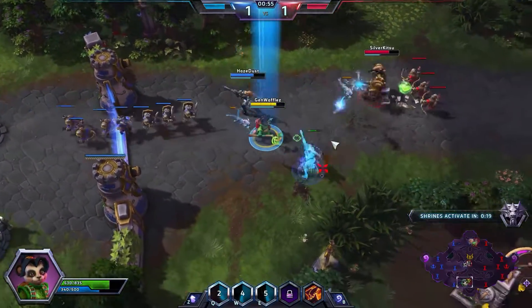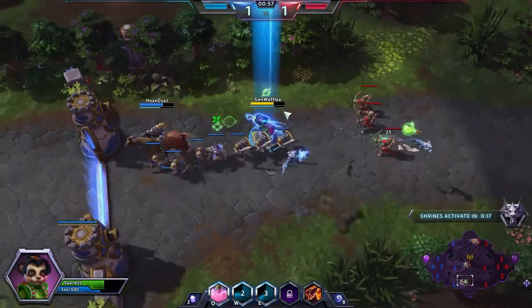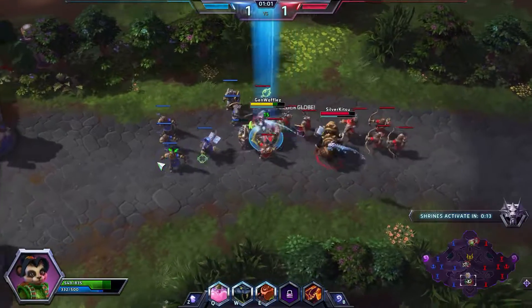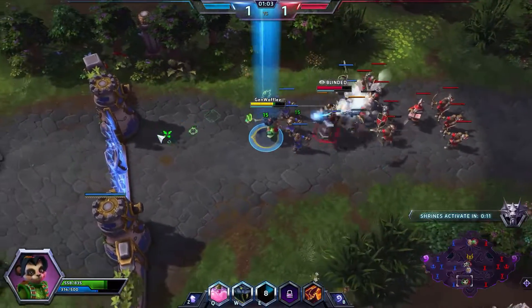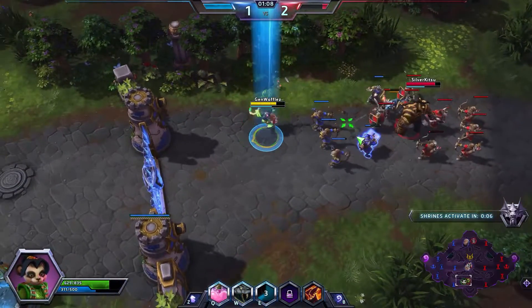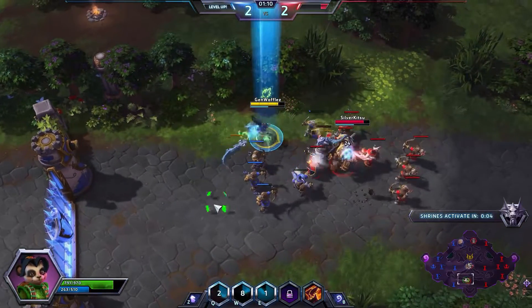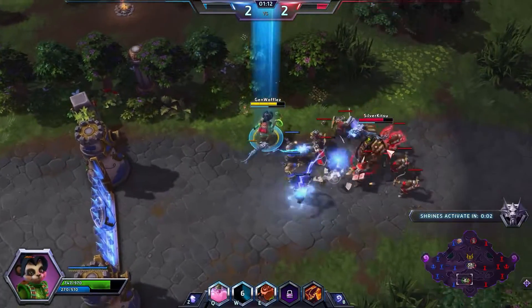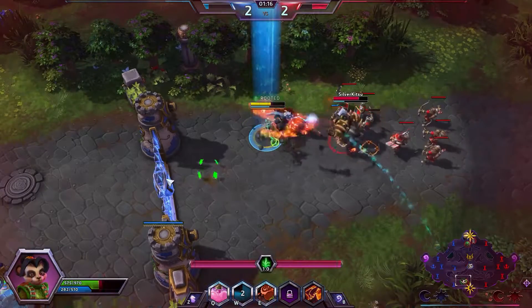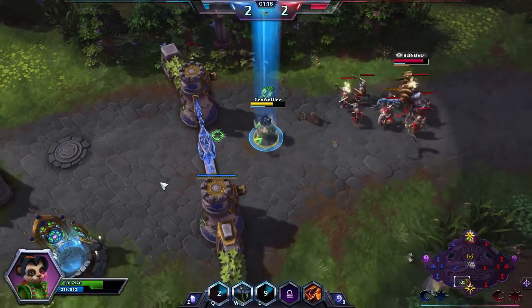As you can see in this lane, the reason why this build works is because Lili has really cheap sustain with her Q, her Healing Brew. Normally she can just whittle down an opponent, but someone like Thrall with a Lili backing them up? There's no way. So I'm basically stuck in this lane until I have a chance to leave.